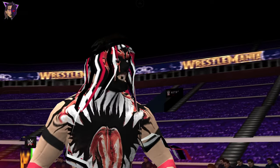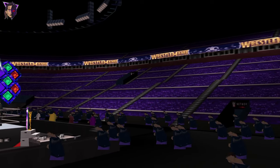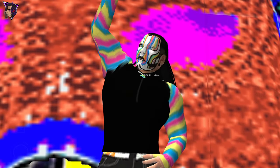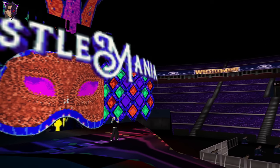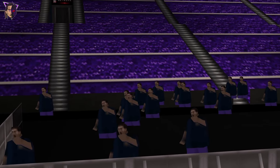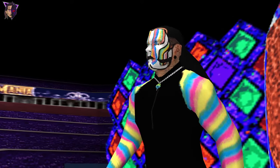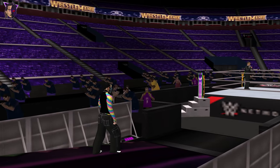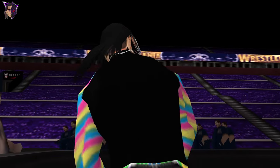That's Demon Finn Balor. Now let's move on to the next character — the Charismatic Enigma Jeff Hardy. Here comes the Daredevil. Looks so good with the absolutely correct face paint, correct attire, correct theme song — everything here is just too good.